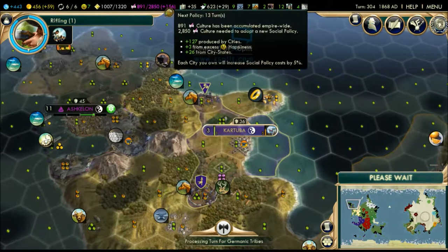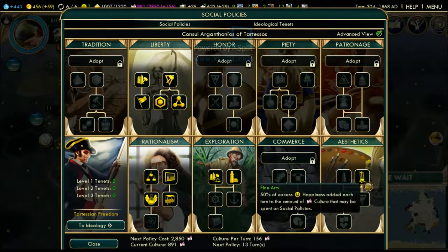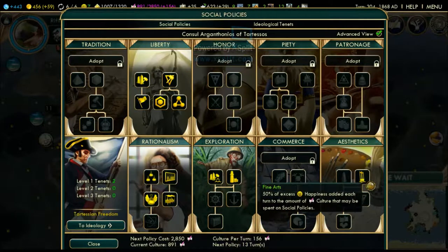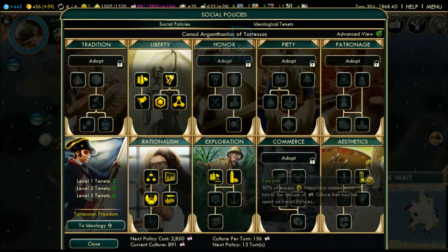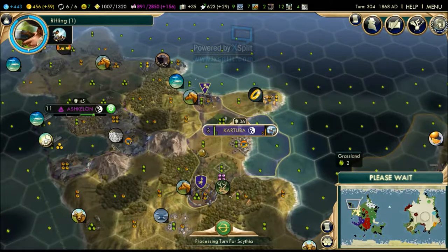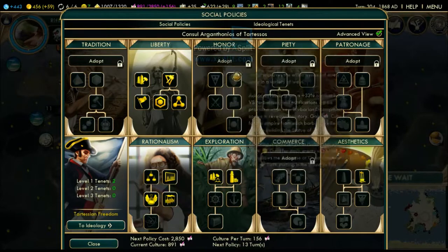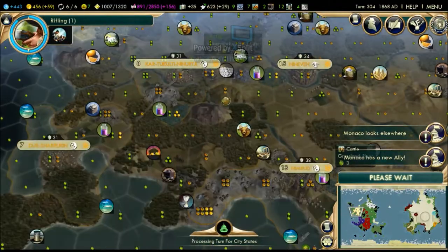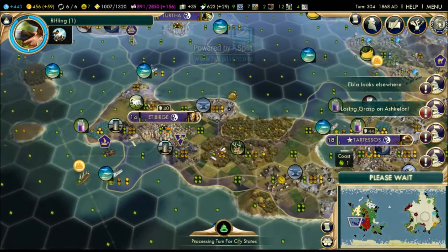The more happiness we have, the more culture we gain - because of that fine arts policy we adopted earlier. That fine arts symbol looks like a guillotine. The guillotine is that thing they used to execute people, chop people's heads off - so maybe it could be a subject for the fine arts. That symbol is probably better off in the honor policy branch though.